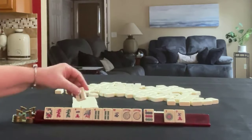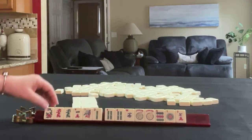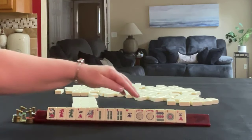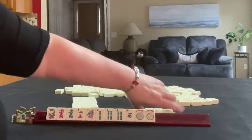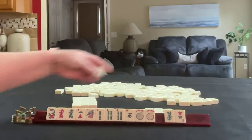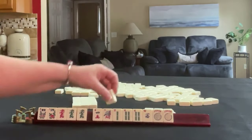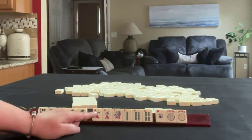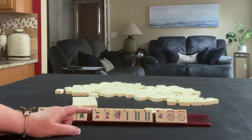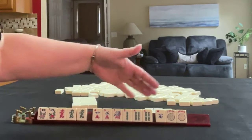We got a two — one, two. We still have no three; that would be a gap. I would pass those three and see if we can get a three bam in here. We got a flower and a dragon, and here's a five. We have consecutive run, which is the most efficient category on the card.